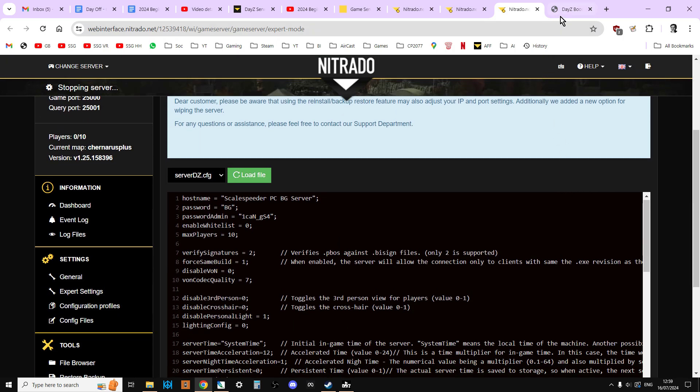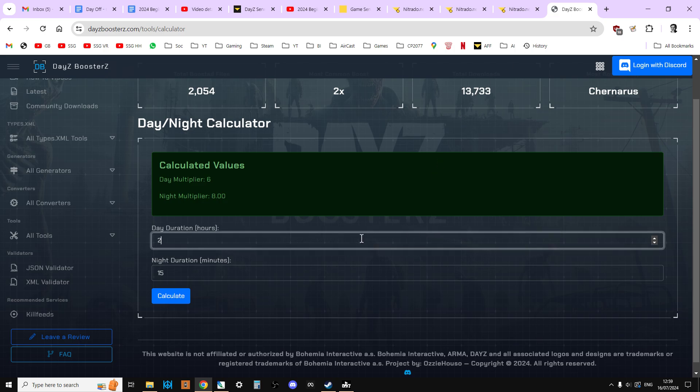In the description below this video you'll also see a link to daisyboosters.com/tools/calculator, and this is a very handy tool we're going to use. It tells the server how long a day should last and how long a night should last on our server. By all means go to the description, click on that, have it open and ready, and maybe have a play around with it.